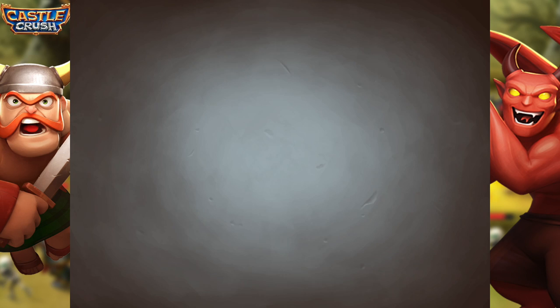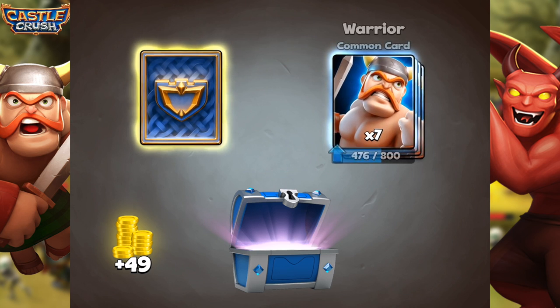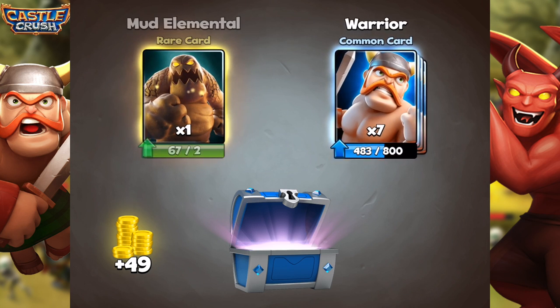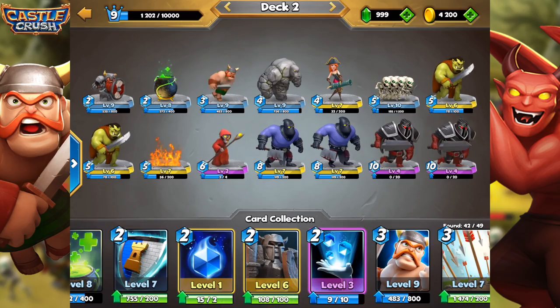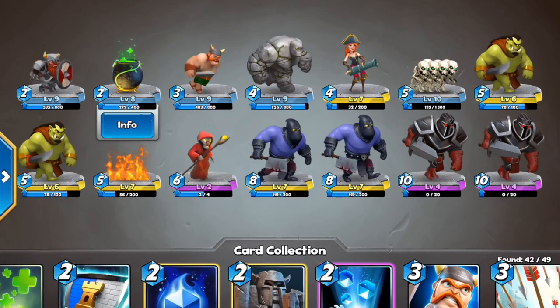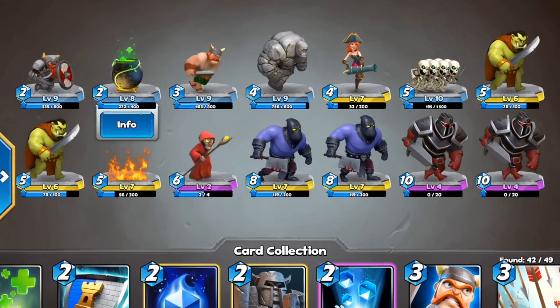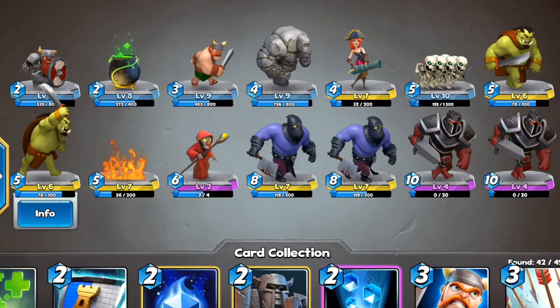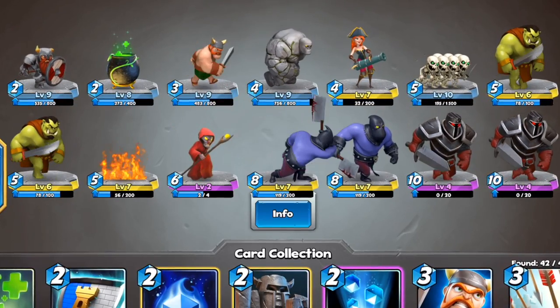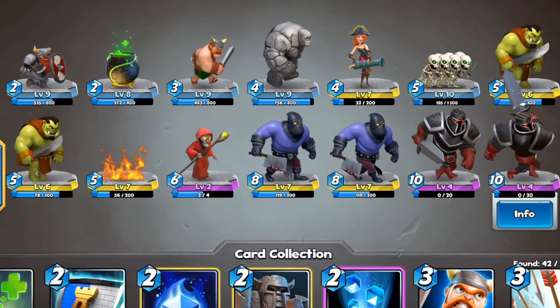Before we do that, let's go ahead and open the silver chest here. We have 7 Warriors and 1 Mud Elemental, which is also a new card that I got. Looking at our deck we have a Dwarf, a Heal, a Warrior, Golem, Pirate, Swarm which is basically skeletons, 2 Orcs, 1 Inferno, Mage, 2 Executioners, and 2 Black Knights.